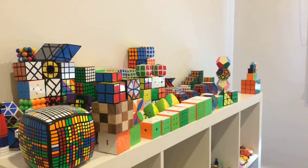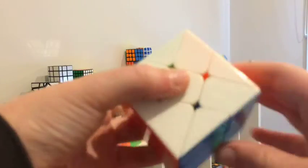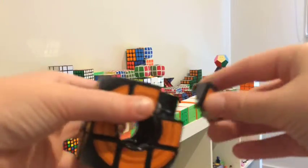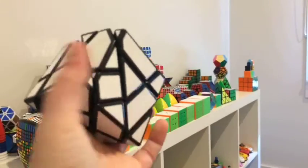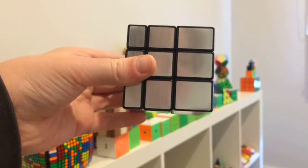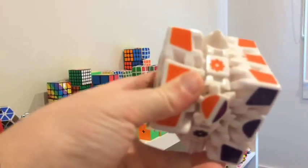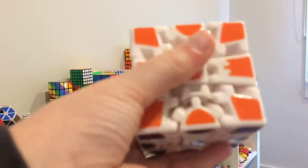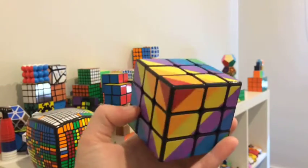Now going on to 3x3 shape mods — one of my biggest categories, about 15 puzzles. DianSheng spike, YJ V1 fisher cube, mini ball, Sudoku, QiYi windmill cube, Mix Boy cube with a broken piece, YJ ball 3x3, Ghost cube — one of the hardest 3x3 shape mods I can solve — mirror block cube, MoFang gear cube regular, terrible-brand gear cube extreme which is probably one of the worst turning cubes — it always pops and barely turns. YJ axis cube, the most recent shape mod, the YJ quadrilateral cube.